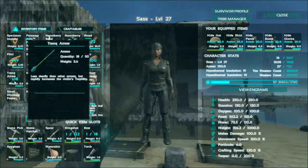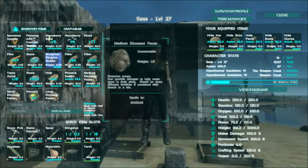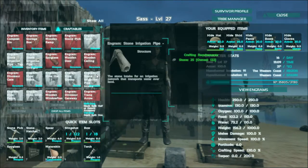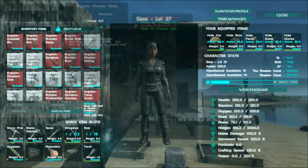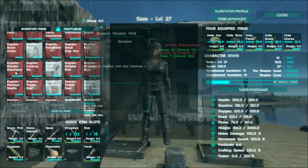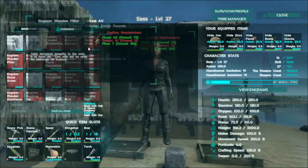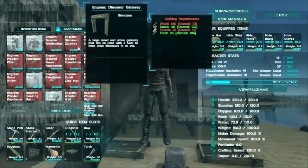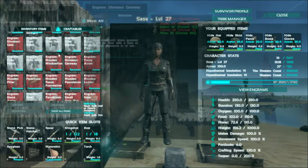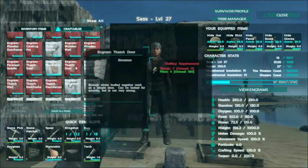We can make tranquilizer arrows now, so we can easily knock things out. There's a lot of stuff we can make — wooden walls, wooden structures. We can even make a dino gate. There's a wooden pillar, there's the dinosaur gate, and these are the big walls. And there's the gate to go with it. So yeah, we can make the giant dinosaur gate.